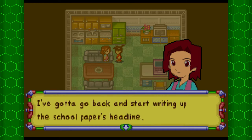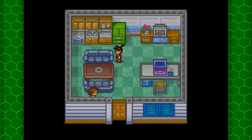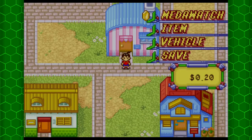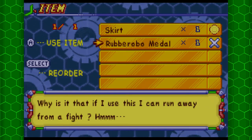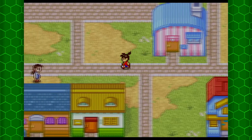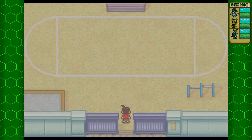We still have the skirt, and also the Rob Robo Metal - I forgot to mention it. As it says: why is it that if I use this, I can run away from a fight? It pretty much works like a smoke screen - you can use it to run away from combat, but of course you will consume it. Don't worry, we will be getting more of those later.